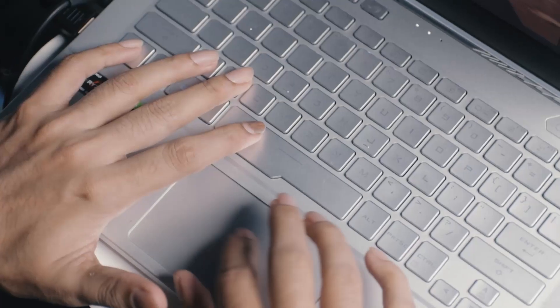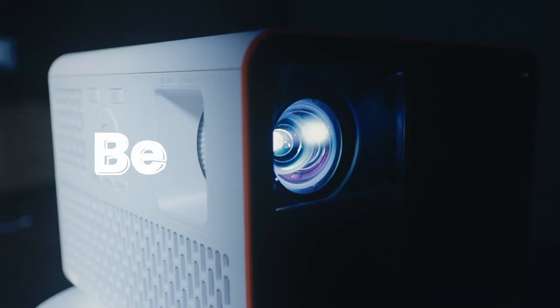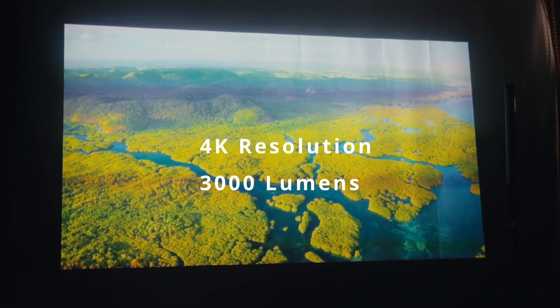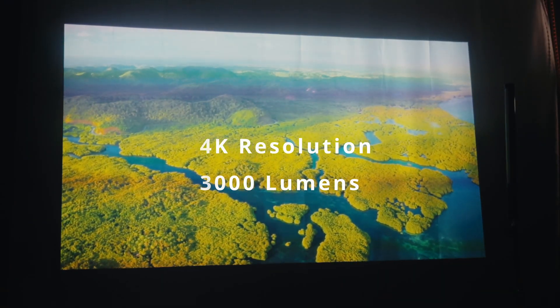So the next best alternative is to try it out with a projector. The best type of projector for this kind of situation would be a short throw projector. But while we were figuring out that solution, BenQ sent us the X3000i projector, which is capable of 4K projection and has a brightness of 3000 lumens. So we decided this could be the next best thing.